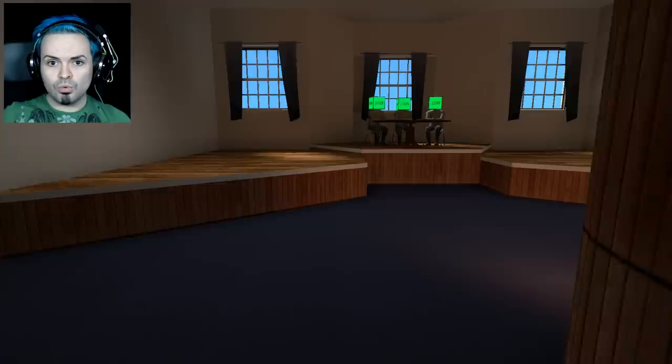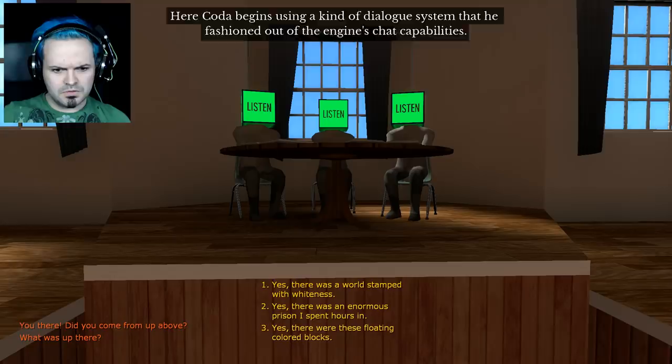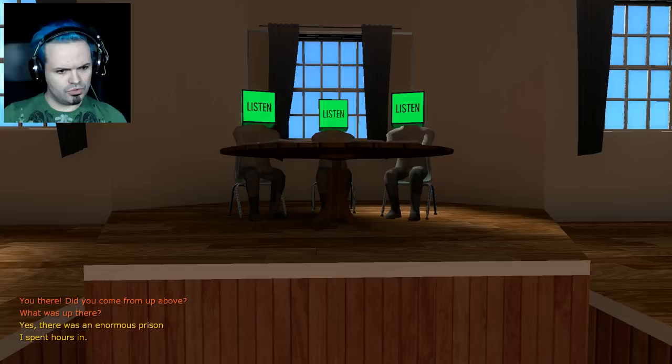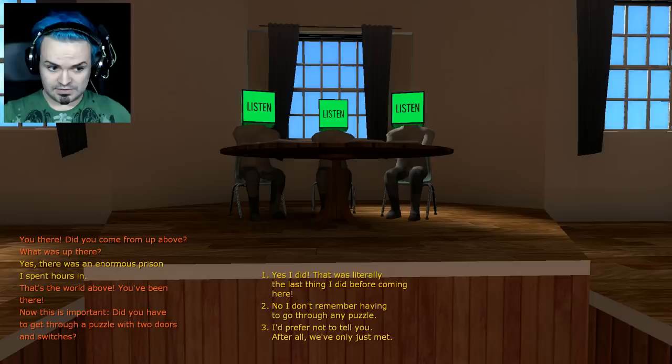People with boxes. 'You there — did you come from above?' Here Coda begins using a kind of dialogue system that he fashioned out of the engine's chat capabilities. Use the one, two, three buttons on your keyboard to respond. 'Yes, there was a world stamped with whiteness. Yes, there was an enormous prison — I spent hours in it. Yes, there were these floating covered blocks.' That's the world above — you've been there. 'Did you have to get through a puzzle with two doors and switches?' Yes, I did — that was literally the last thing I did before coming here. But you don't understand, we're trapped here. That puzzle is our only escape. We need to get through it.